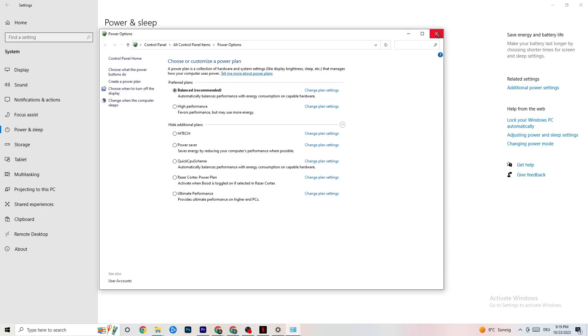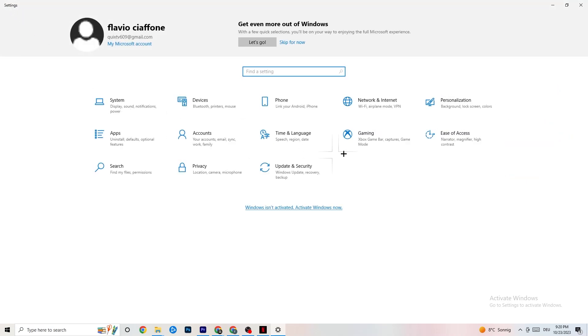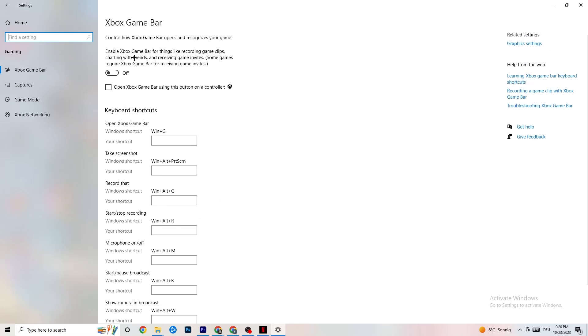Go back to the main Settings and click on Gaming. You'll see the Xbox Game Bar — I've turned this off and I want you to turn it off too. The Xbox Game Bar sucks a lot of performance, especially on low-end PCs. If it's running in the background all the time it will cause your game to freeze or have FPS drops, so make sure you turn it off.